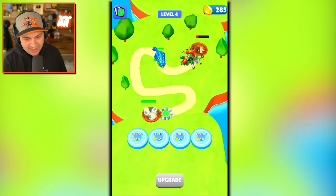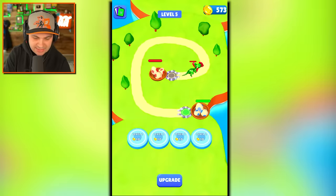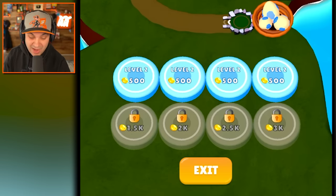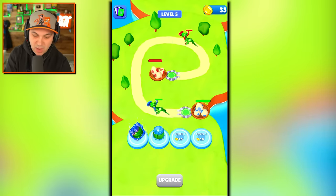Get in there ankylosaurus, do your thing! Enemy base defeated! So what's our next upgrade? We can just straight up upgrade the level of our platforms, or wait until we hit 1.5k to get another platform. I feel like we should upgrade the platforms we have — they've been doing a pretty good job. Now we automatically spawn a dilophosaurus right off the bat.